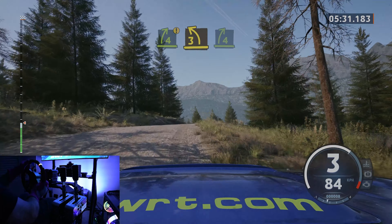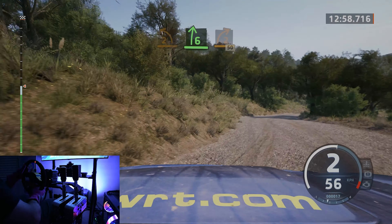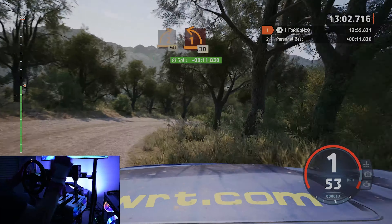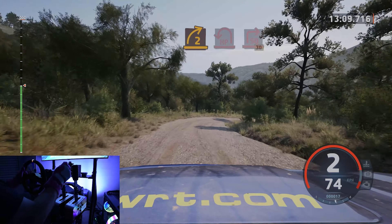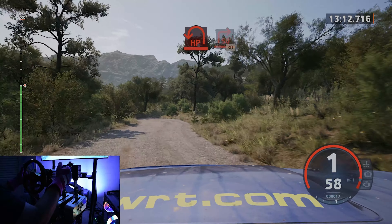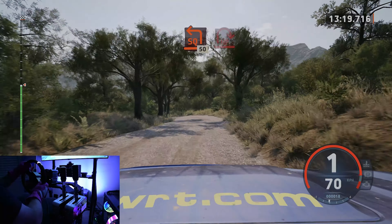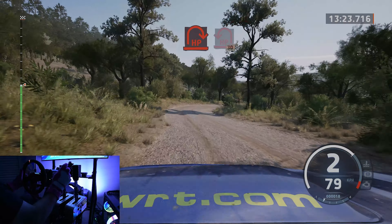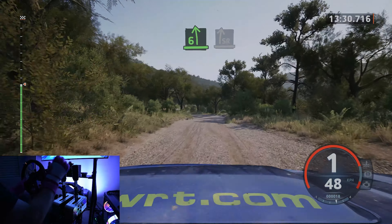1 left short, 50. 3 left, tightens. And 2 right short, into 2 left, tightens, into 6 right, slowing. And 2 right, 50. 1 left, opens, 30. And 2 right, keep in, and length, hemming left, to square right, opens, 30. Square left short, 50. Open hemming right, and hemming left. 30, slowing, 6 left.